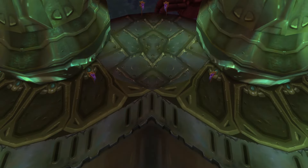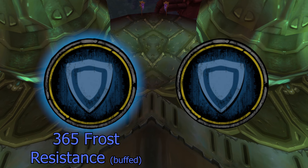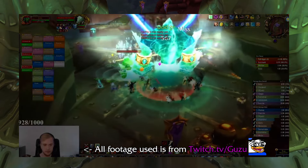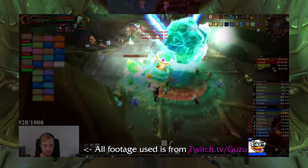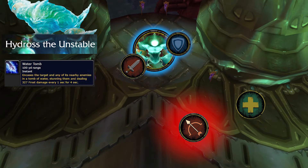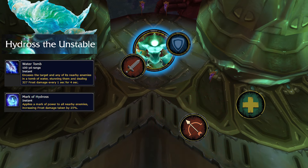In order to kill Hydross, you're gonna need two tanks. One of them is going to have to have 365 frost resistance and the other should have 365 poison resistance. When you first engage Hydross, it will have these blue beams connected to it, meaning it's currently in its frost phase. While in this phase, it will cast Water Tomb, which is an 8-yard AoE stun. The core concept of this fight is every 15 seconds a debuff called Mark of Hydross will be put on every member of your raid, which increases the damage they take from frost attacks and stacks up to six times.